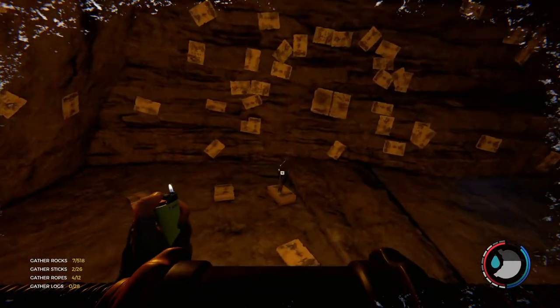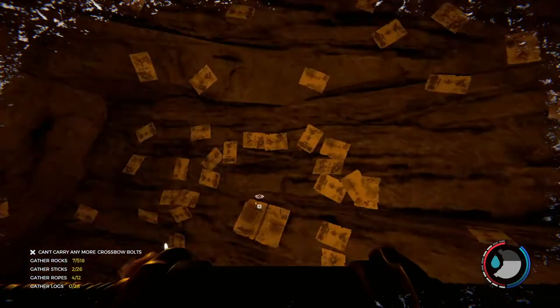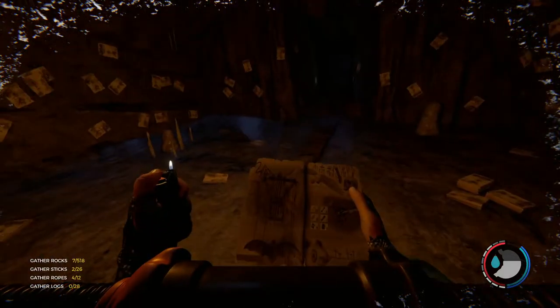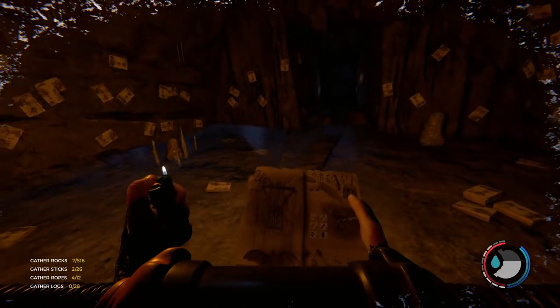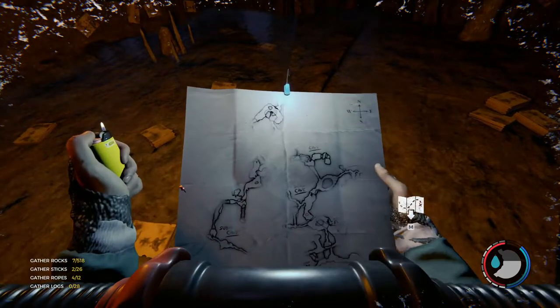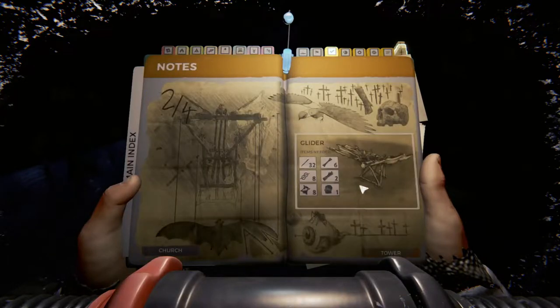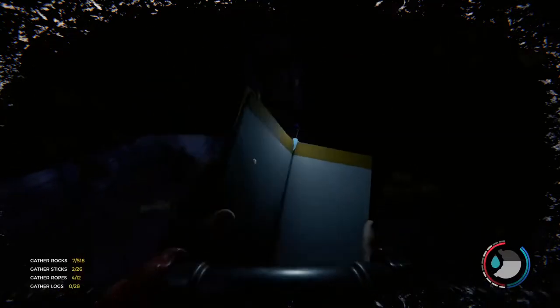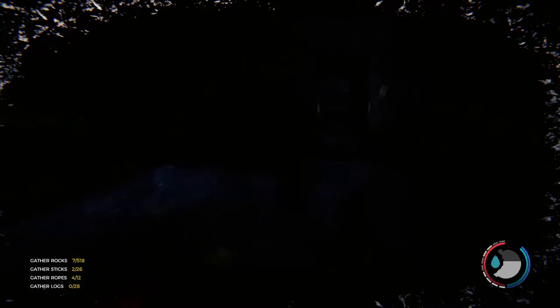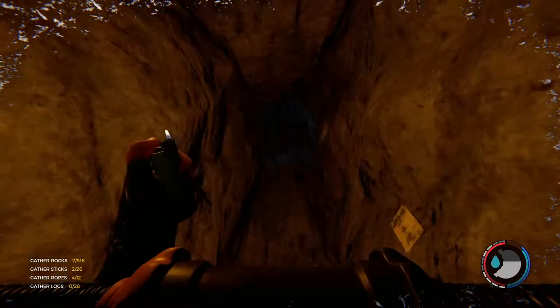What could be in here? Oh, there are more bolts — I guess I'll take them. Oh, here we go — glider! Okay, now that is useful. Oh, it actually requires rabbit pelt. Okay, let's see... eight rabbit pelts. That's fine. That actually is pretty useful. I thought there were four caves, though — maybe there are only three underwater caves.